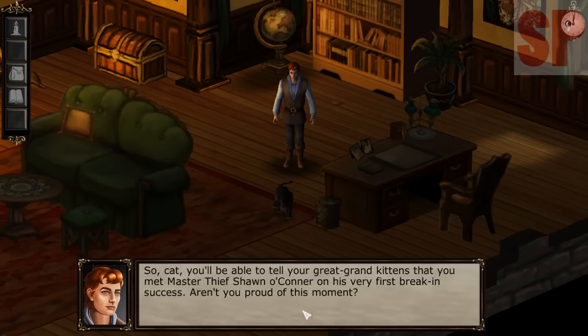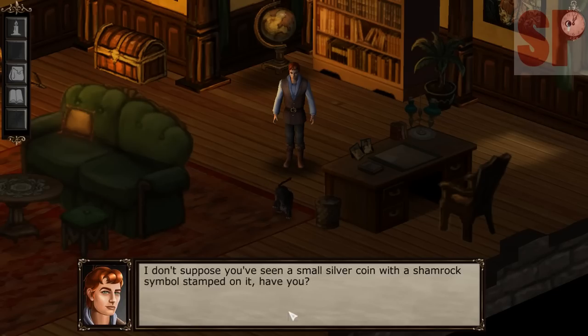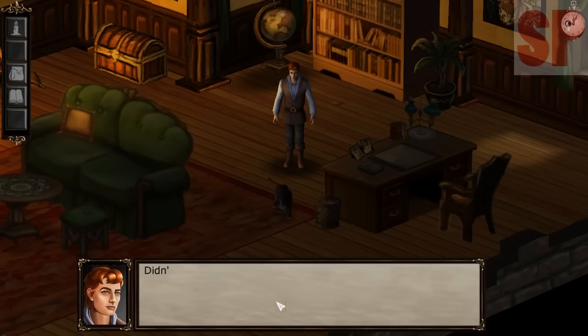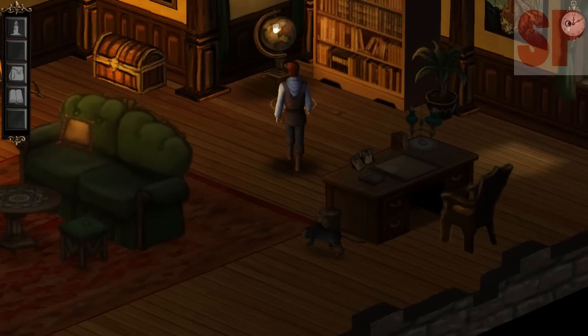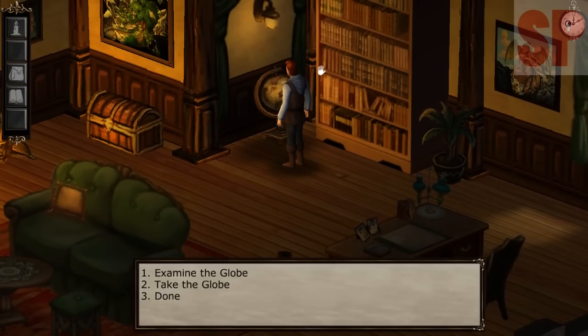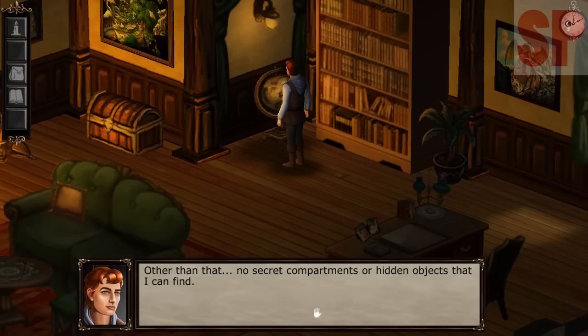'Cat, you'll be able to tell your great-grand-kittens that you met Master Thief Sean O'Connor on his very first break-in success. Aren't you proud of this moment?' The cat says 'Meow' — very proud. I questioned the cat: 'I don't suppose you've seen a small silver coin with a shamrock symbol on it?' The cat says 'I have no idea what you're talking about.' Didn't think so. I'll have to do a thorough search of the room. I guess you could say if the cat would have helped me, he would be a cat burglar — sorry. Let's look at the globe — 'I never realized Sardonia was so small an island.'